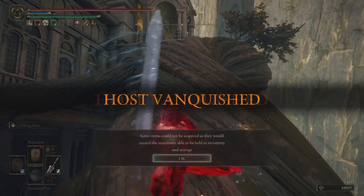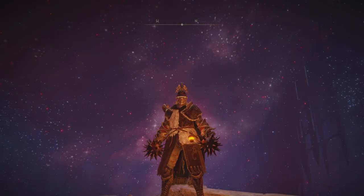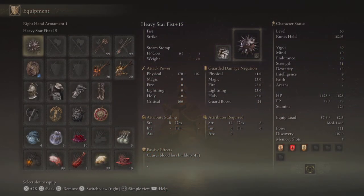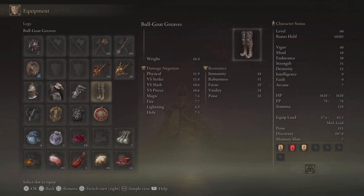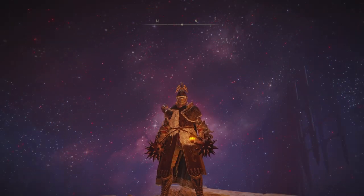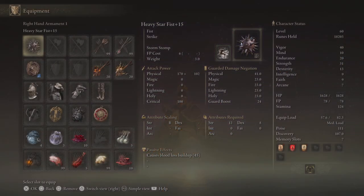This next setup is going to be a very high poise setup — we'll be running 111 poise, which requires the Bull Goat Talisman and some pretty heavy armor. Having over 100 poise is going to be pretty helpful for withstanding most attacks unless they're a guaranteed poise break. It's important to understand that different weapons deliver different poise damage, and some weapons guarantee a stunlock regardless of armor — something like a greatsword will guarantee a stunlock no matter what you're wearing.